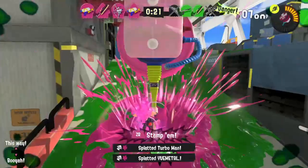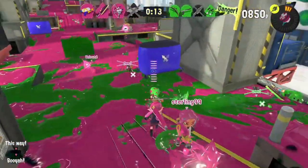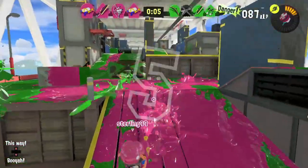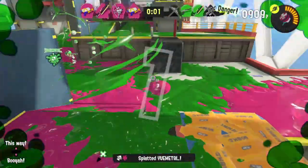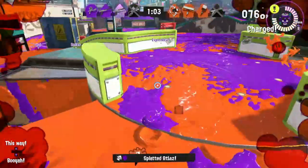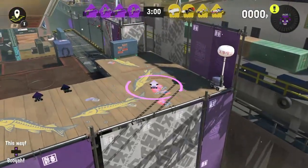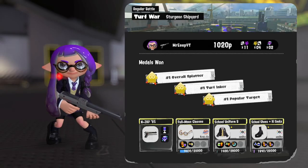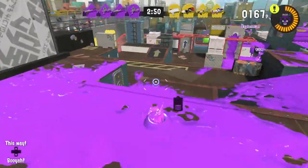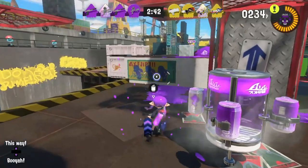In Turf War, the main aim of the game is to cover the stage with as much of your team's color of ink as possible. Yet I've experienced a number of Turf War matches where players don't prioritize inking the ground and instead prioritize trying to get as many splats as possible. At the end of the day it doesn't matter how many splats you get — if the enemy has more of their color of ink on the ground, your team is going to lose. So you should prioritize inking as much of the ground as possible before heading into the action. When you start the match, begin by inking as much of your team's spawn area as possible. This is going to reward you with more points at the end of the match and also allow you to charge your special ability really fast.